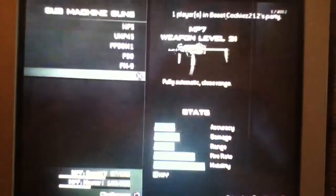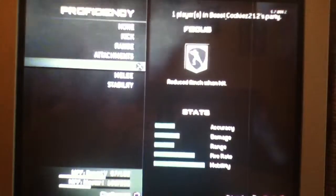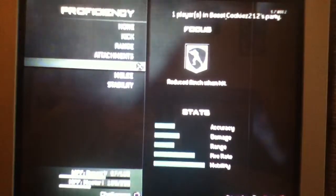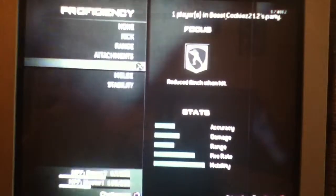Okay, so first of all: Submachine Guns MP7, Focus. When you get shot without Focus, your screen bounces around — your gun lifts up and you look up at the sky, then back at your person. You kind of flinch. Well, Focus reduces that, which makes your accuracy so much better.